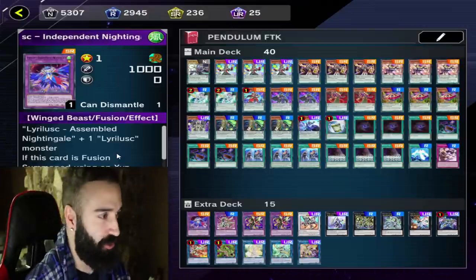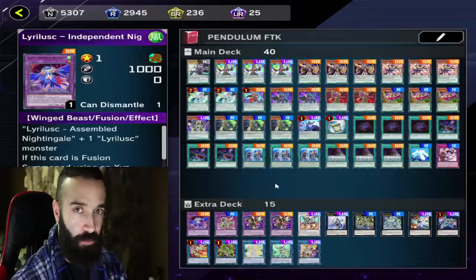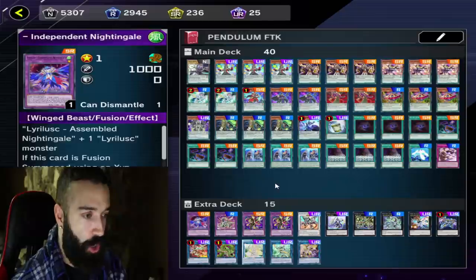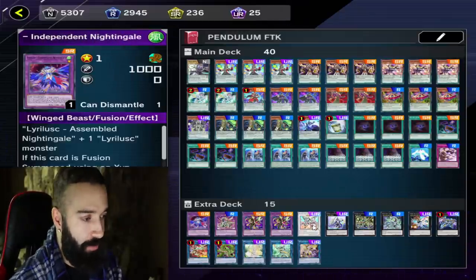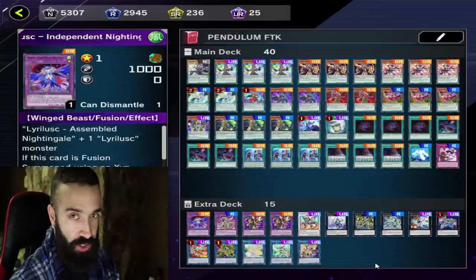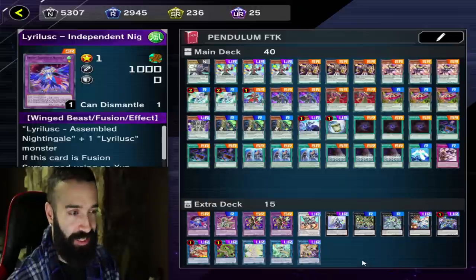The whole idea behind this deck is that against any one hand trap, I'm guaranteed to FTK. Against two hand traps we sometimes could still FTK, but if we can't, we've made sure the extra deck still has negates to stay safe through their four cards. We also fill the extra deck with enough cards that going second is still a breeze.